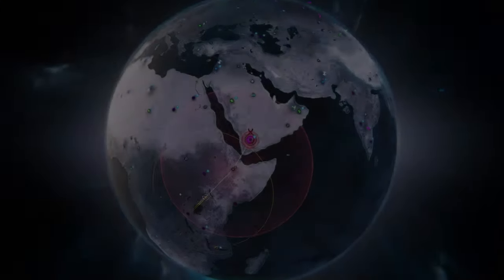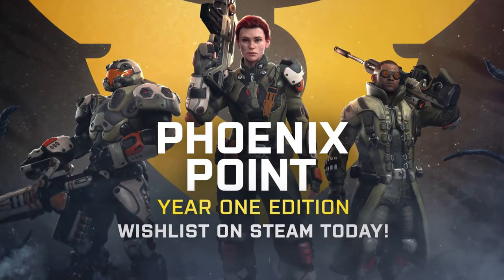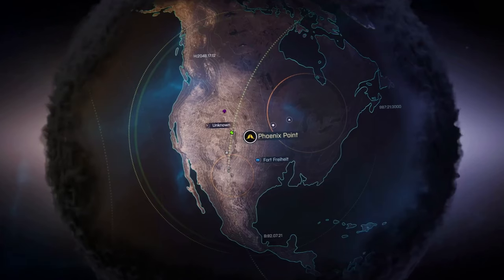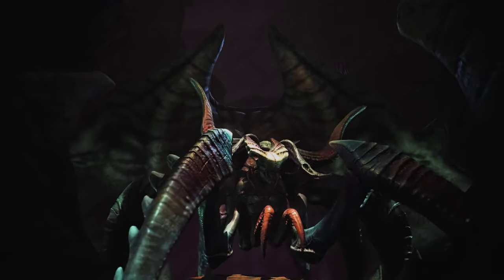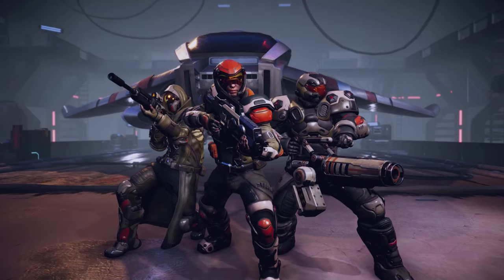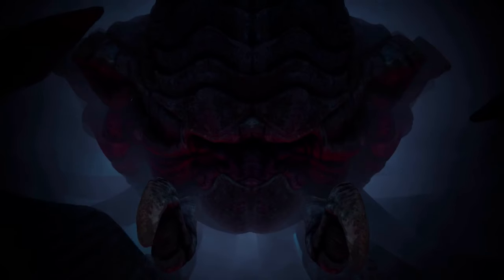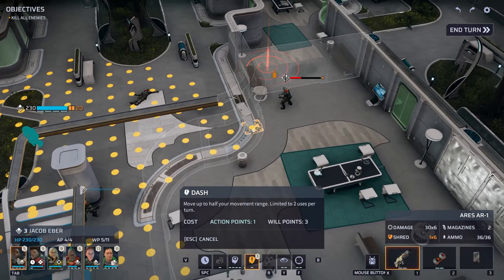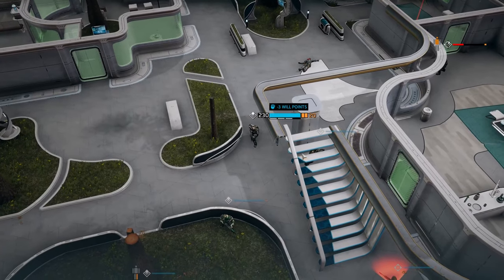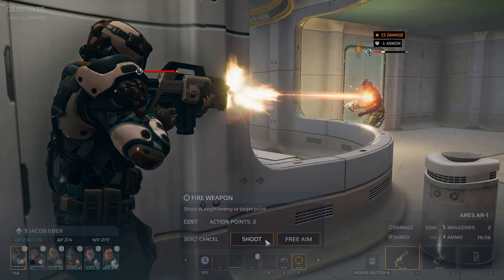Next I want to tell you a bit more about Phoenix Point in general. As you might have noticed, this game shares a lot of its core mechanics with Firaxis's XCOM: Enemy Unknown from 2012. But what you might not have known is that it was created by the original creator of the UFO and XCOM franchises at his company Snapshot Games — meaning that this game is a mix of turn-based squad tactical combat and a real-time management simulation on a global scale, with mechanics ranging from the Geoscape through soldier RPG progression and tactical combat missions.